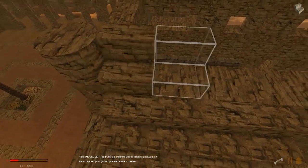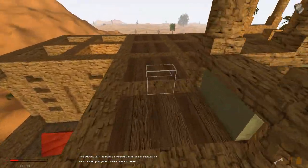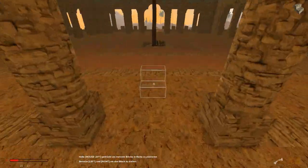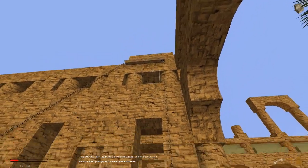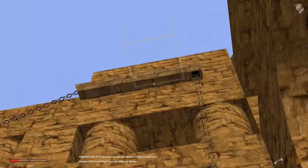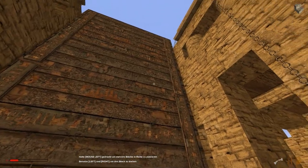Da müssten wir eigentlich auch noch einen höher gehen. Ich werde die Zugbrücke gleich mal hochfahren, bevor wir schlafen gehen, damit wir auch sehen, wo die Oberkante von der Zugbrücke ist - das ist auch ganz wichtig. Das sieht schon mal nicht schlecht aus. Da oben haben wir jetzt die Zugbrücke hier auf halber Höhe. Zugbrücke ist oben.